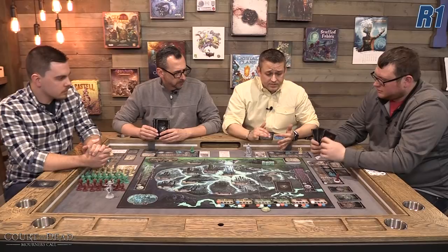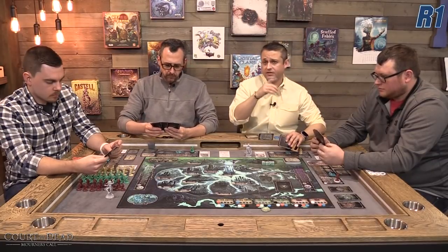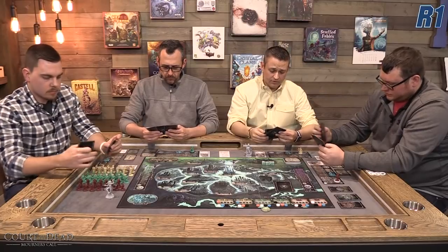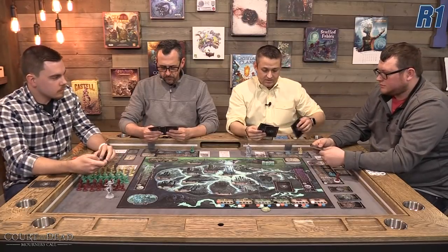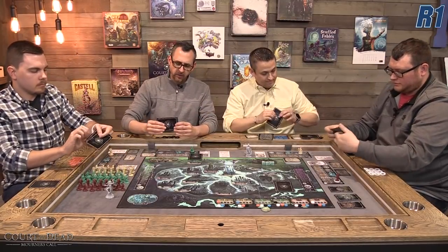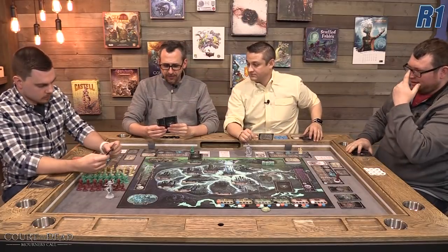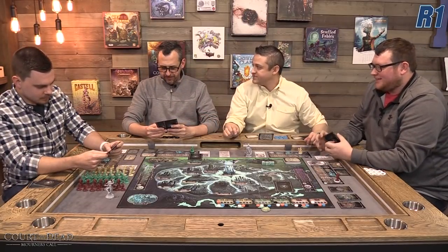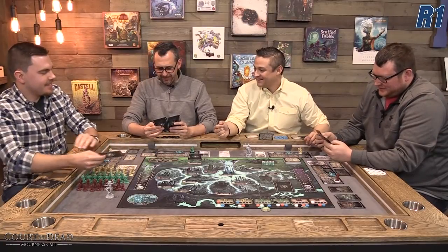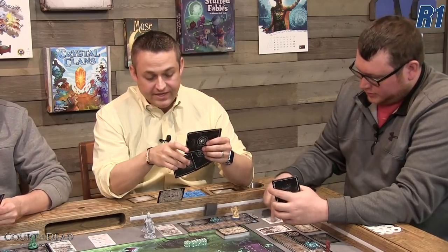Each player picks one card to keep face down and passes the rest. You're looking for synergies but also watching for powerful cards you don't want opponents to have. Once everyone has their hand of cards, we go into the action phase. One of the actions is to play a court of the dead card.